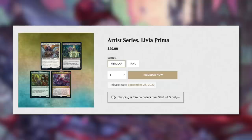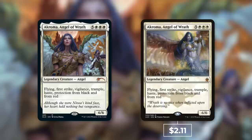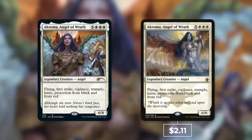Next up is Artist Series Olivia Prima, also $29.99. First up is Akroma, Angel of Wrath — absolutely incredible art. But this one is only $2.11 for the base version of the card, quite a bit under that average value of $7.50.